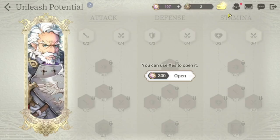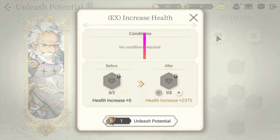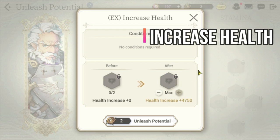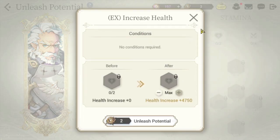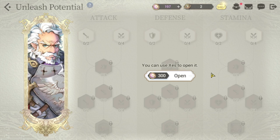Under the stamina tree, you can increase his health up to 4,750 for the first tier, and another 4,750 for the second tier — so 2 times 4,750 is your increase in Garth's HP. You need to trigger his passive as much as possible, meaning Garth has to have the highest health of all heroes in your team, including all allies. I also recommend prioritizing the stamina tree first.